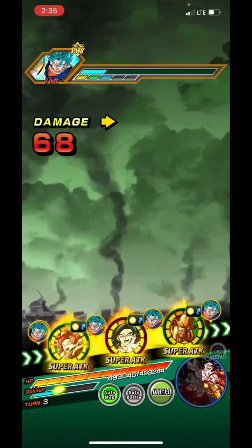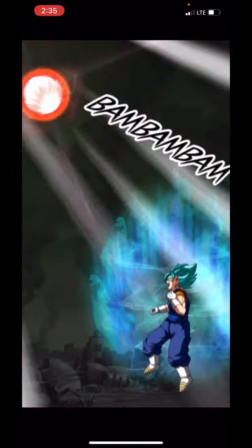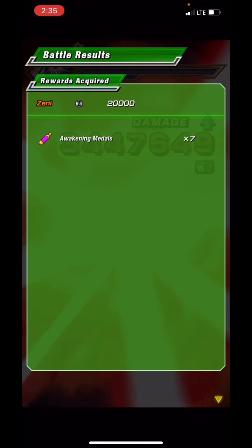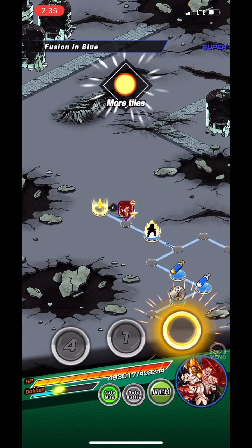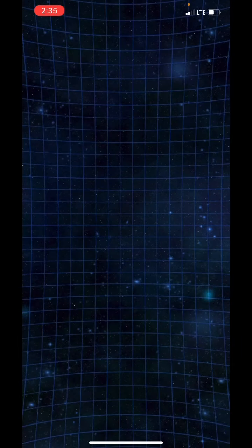His attack here is 2.2 million — nothing crazy but still doable, comparable to a GL Gohan level of attack, which isn't bad at all. Then there's Goku at 4.3 million, completely outclassing him. That shows you the difference in power because of his age, but he is going to be insane when he gets his EZA.